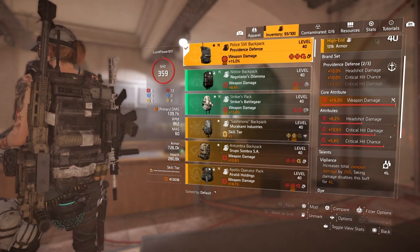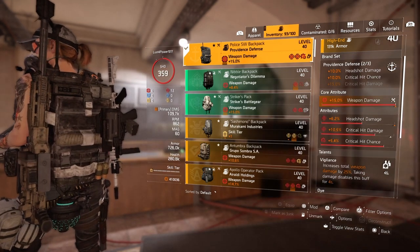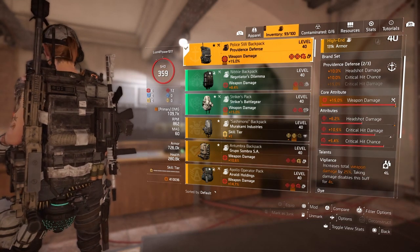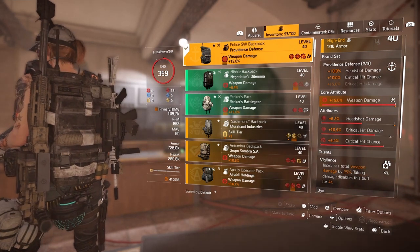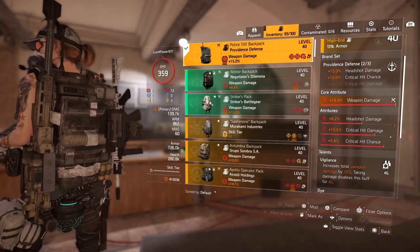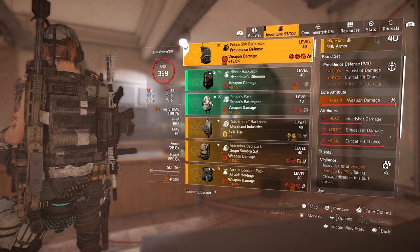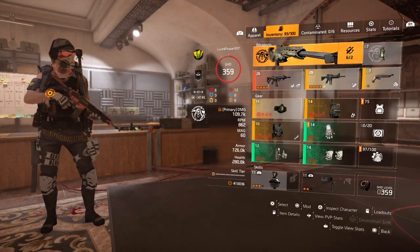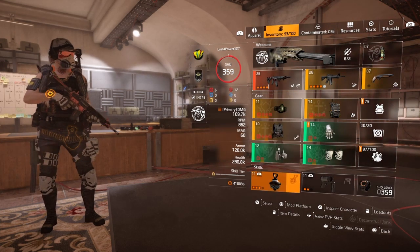With this build, basically what you want to do is stay in cover, pop out, strike an enemy, try to take them out, and then go back into cover so you'll always have your Vigilance active. Keep repeating the process — pop out, try to take an enemy out, hop back into cover, reload. That way you've got Vigilance and Perfect Glass Cannon, which is 55% all weapons damage.